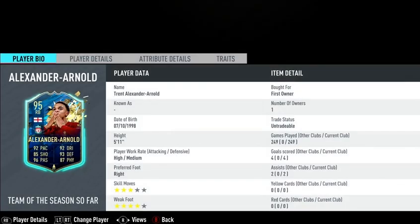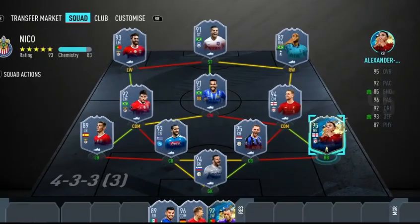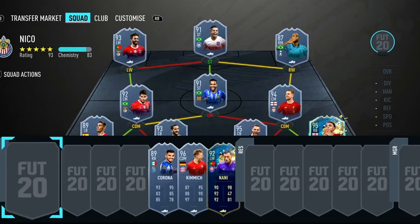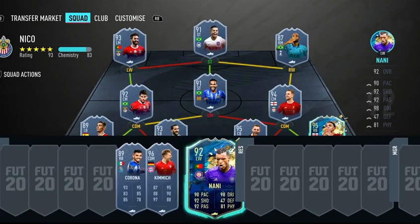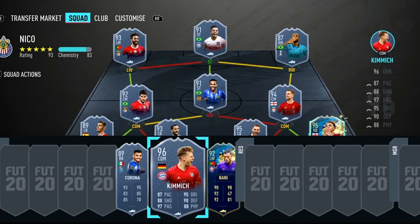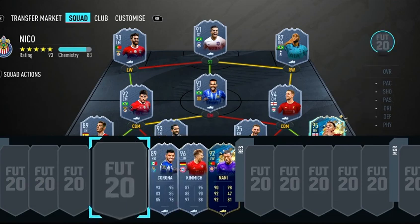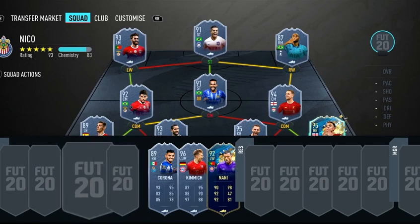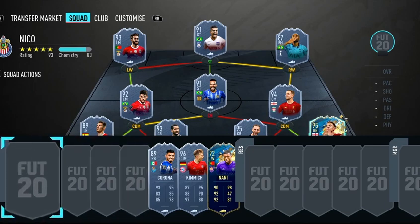On the center defensive mid position he has Henderson, and on the right back he has Alexander-Arnold. These two are red picks he got from FUT Champions. All the other cards he probably packed or got from Team of the Season packs. His three subs are Nani, Kimmich, and Corona. The four open spots have loan icons and a loan Ronaldo — which I think is the 99 Ronaldo from Team of the Year.